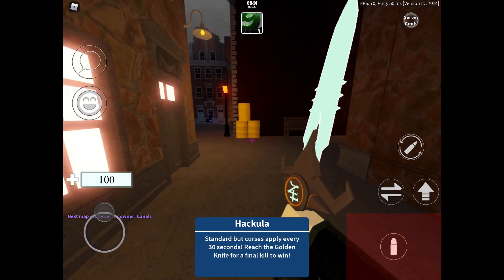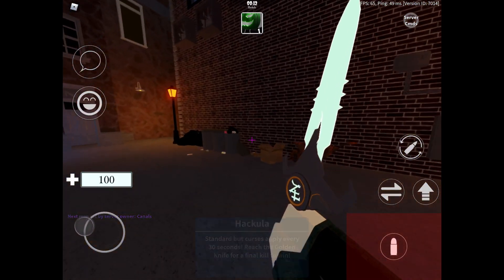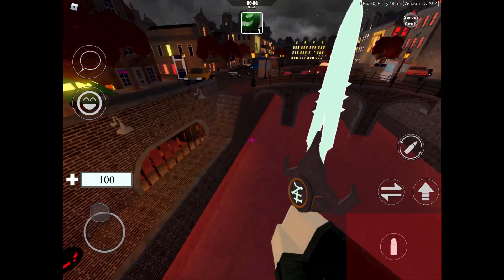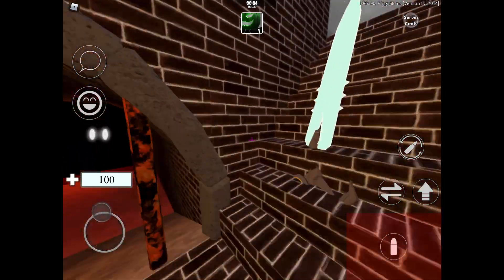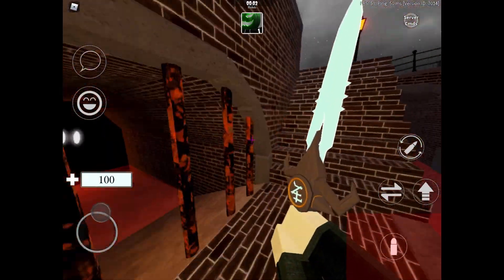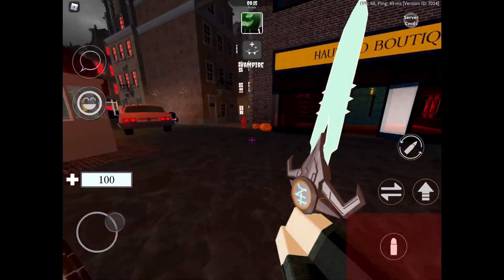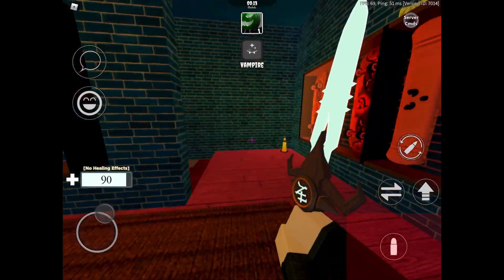There's also a new map called Canals. The thumbnail changed and it says 'part two of the update.' There are a few new maps, and this one right here — oh, you don't die if you go down here. There's ice right there, this is actually a pretty cool map. It's really big but it looks really cool.